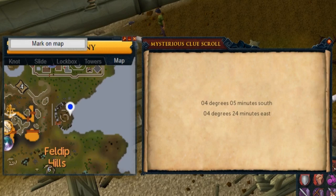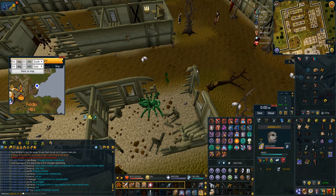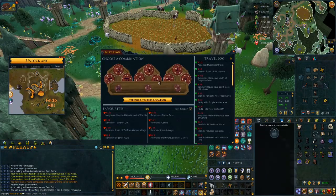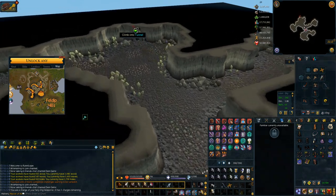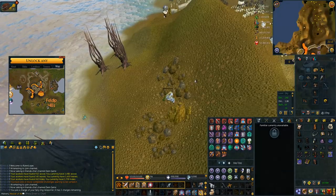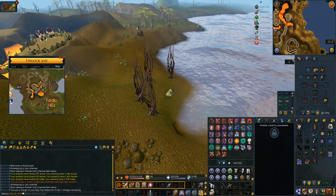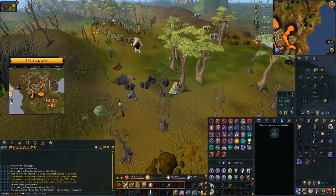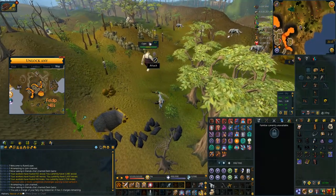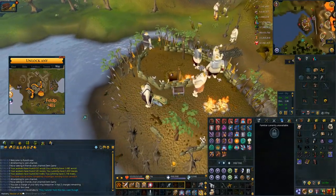This coordinate clue takes you to the island where the Ogres are, north of Feldip Hills. I normally just use my jacket and teleport straight here. But if you don't have the jacket, you can use a Fairy Ring with code ALP — it'll put you in a cave, then you surge and climb out. If you run south east you'll get to a tunnel that takes you to the island. It just takes a long time and it's pretty annoying because you can't get straight surges or bladed dives, which is why I jacket this one.